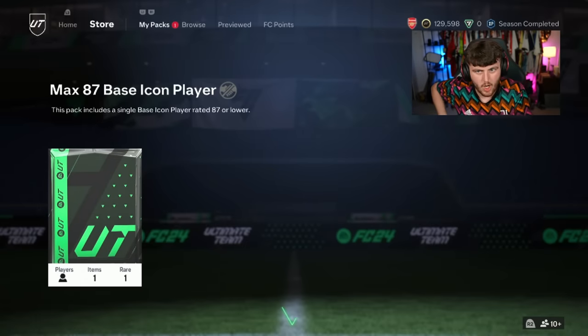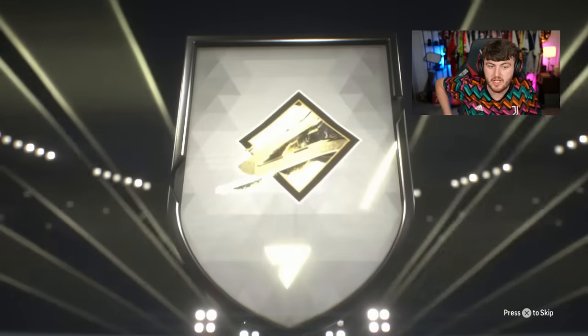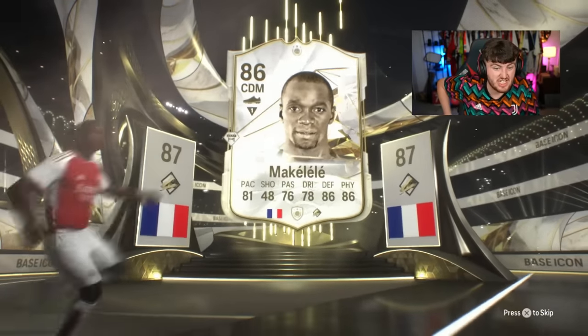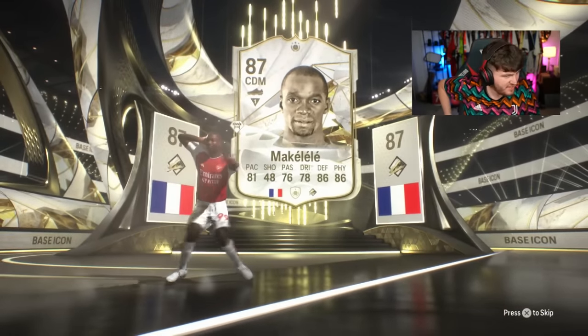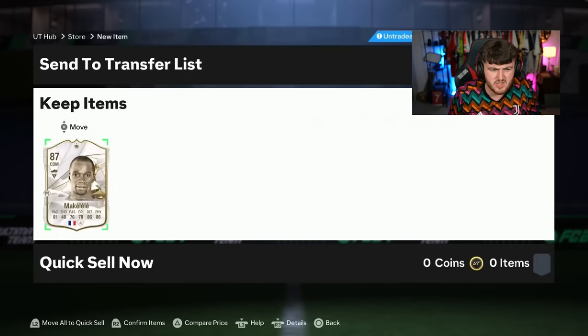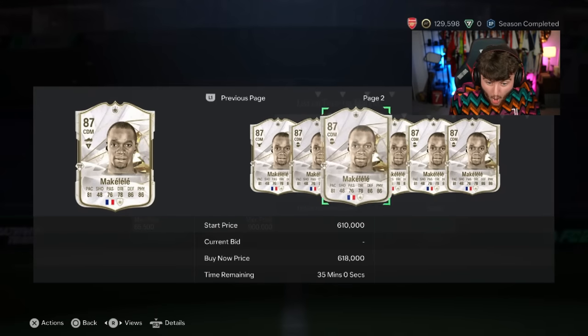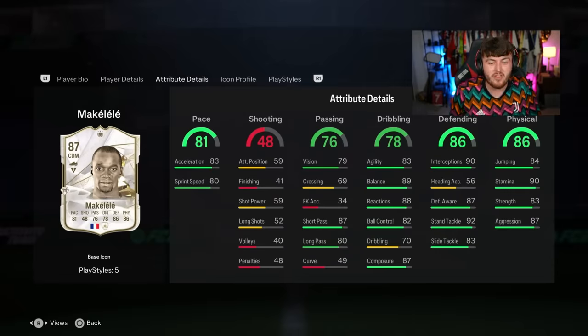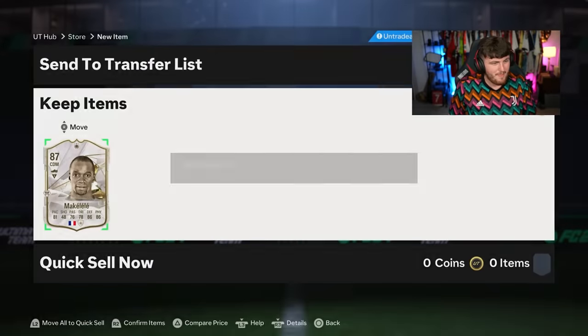Well, if your luck's been really bad, Dan, hopefully we turn it around with this pack. Come on, let's get Dan something good. French CDM. Petit would be really good — Petit or Makalele? That is Makalele, and that card looks really good. I think you happily take Claude Makalele. What's he worth? Oh, he's half a mil! I knew he was worth a lot, but I thought like 350, 400. I didn't realize he was half a million coins. Look at those play styles — this is a sick card, man. Probably our best one so far.